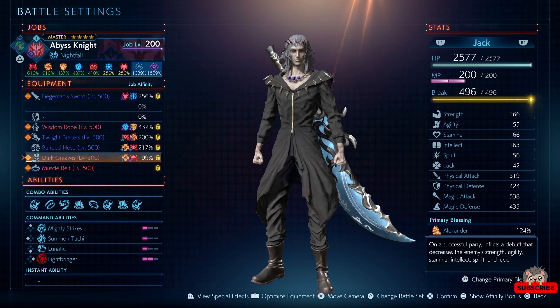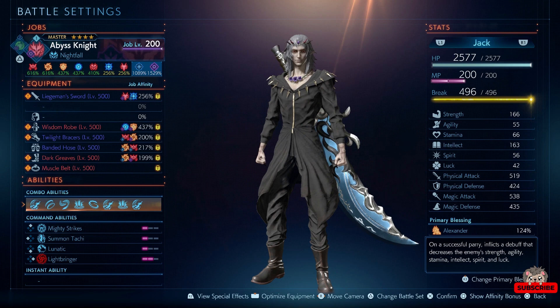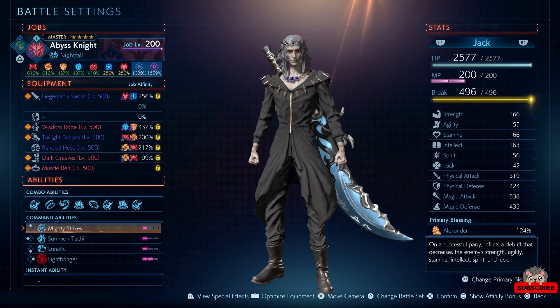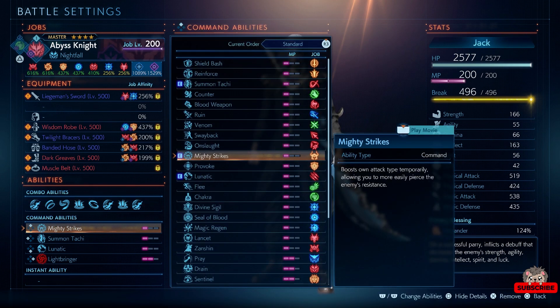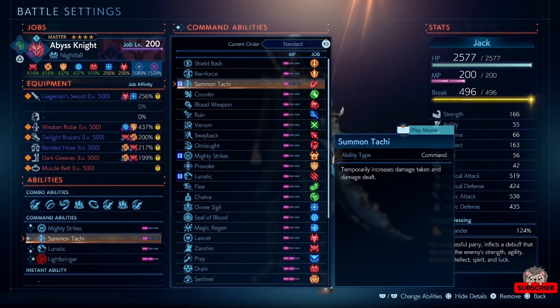My build is okay — it can be way better — but it does what it needs to do. I have Mighty Strikes, which makes the enemy weak to what you're doing. There are some things in the game that don't get affected by it, like Soul Eater, but I have it for just the physical damage. Summon Tachi lets you do more damage while taking more damage, and Lunatic just makes you attack faster, so it's really good.